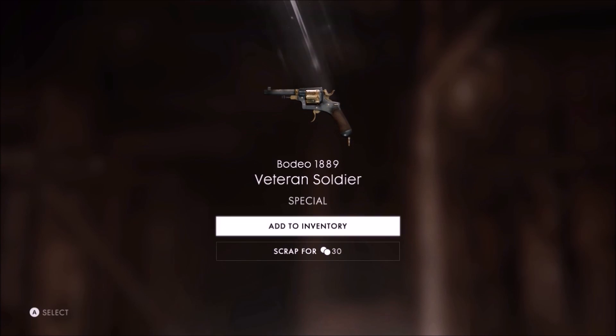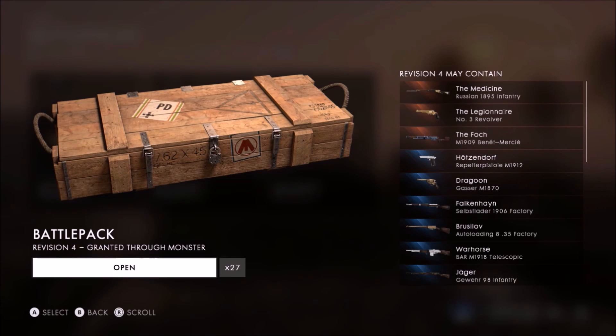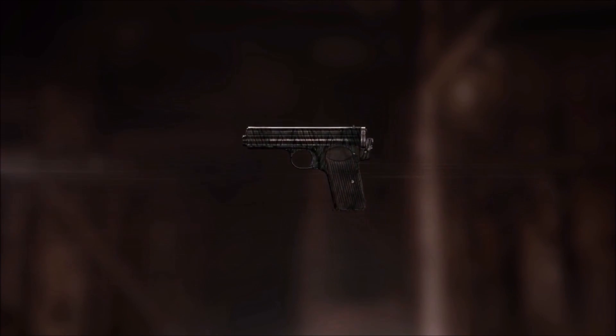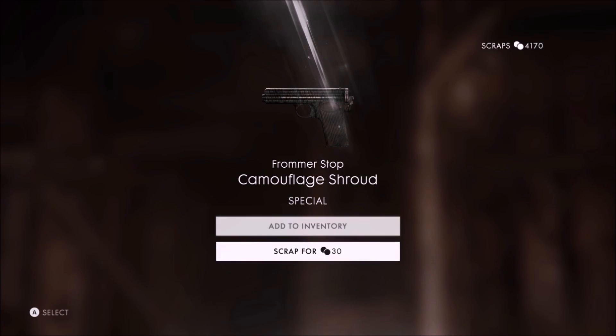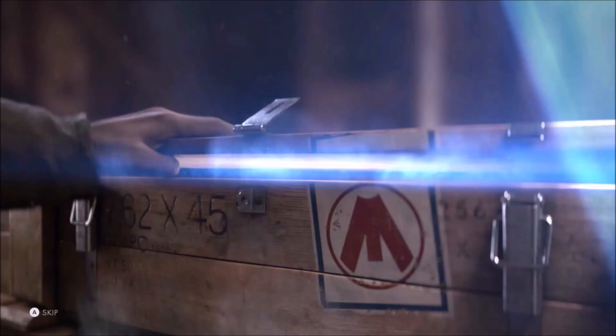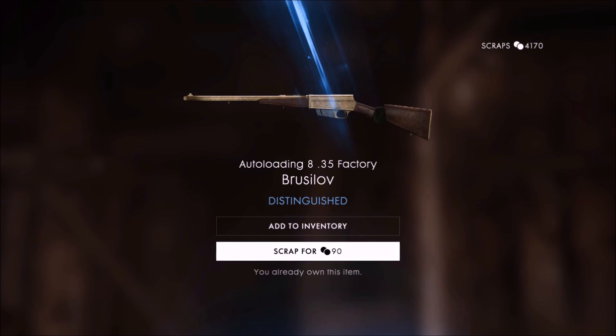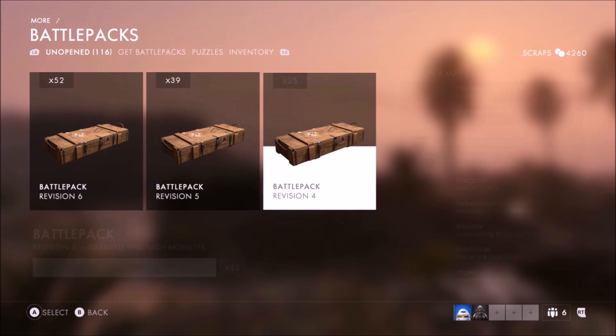What the heck is this — the Rodeo 1889? It looks crazy. I wish you could see these weapons, Jonathan, 'cause you would love them. What's that little pistol called in this game? The smallest pistol — there's a small freaking pistol in this game. I already have this one.